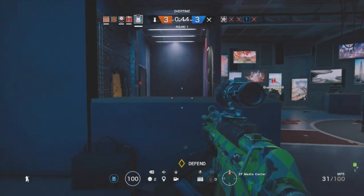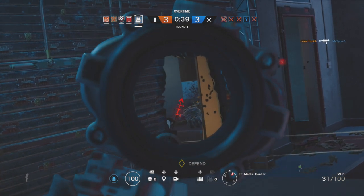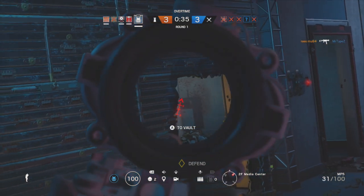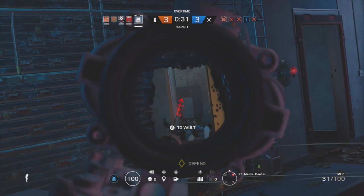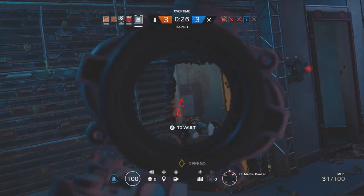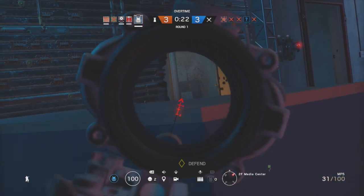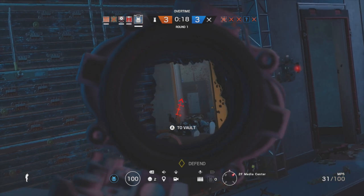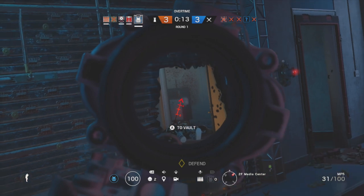In terms of attachments I recommend for the MP5: first, the ACOG scope, because it allows you to see clearly outside of the map if you're going for spawn peeks, and it makes the MP5 a bit of a headshot machine. I also recommend the vertical grip to improve stability, and finally the flash hider, which gives your bullets a slightly tighter spread when firing in burst mode. You don't need to actually select burst mode — just tap the trigger and it'll help you control the recoil.